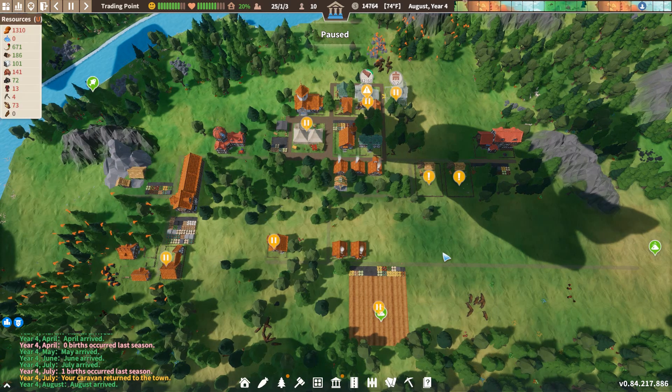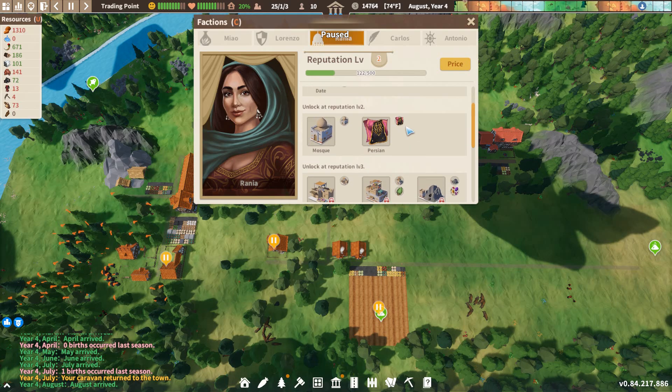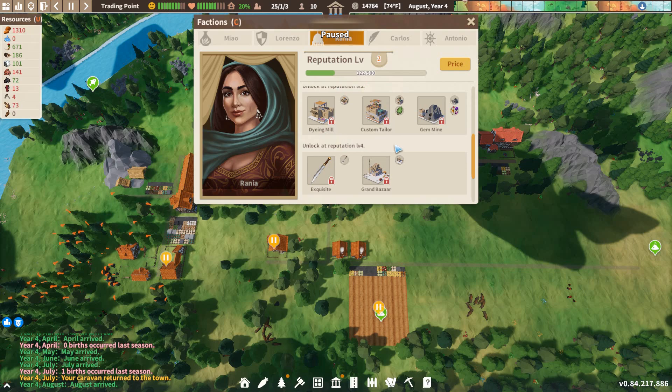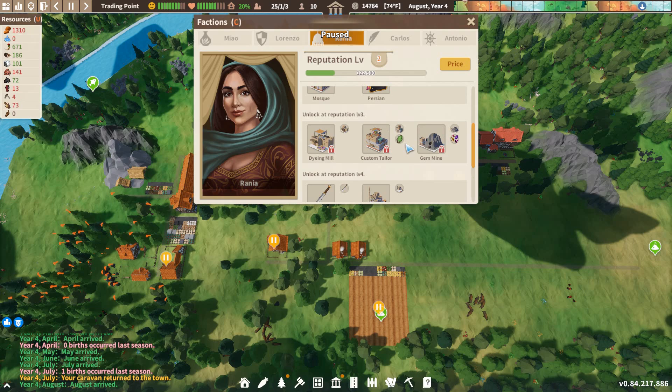We're still going to stick with Rania for our first trading partner, because one, we already have reputation two, and we're well on our way towards reputation three. I think two more trades and we'll have reputation three unlocked. She also has some good rewards and they're all trade focused, so for Trading Point it only makes sense.